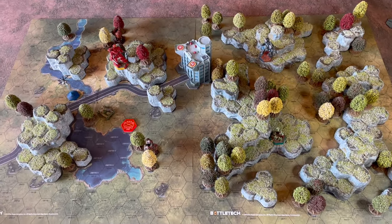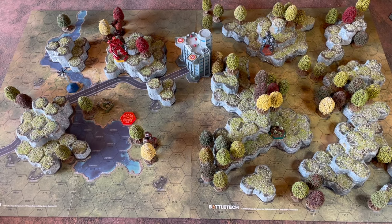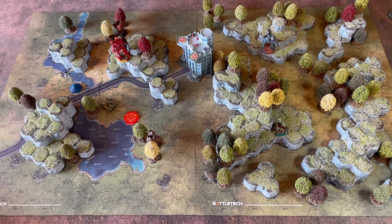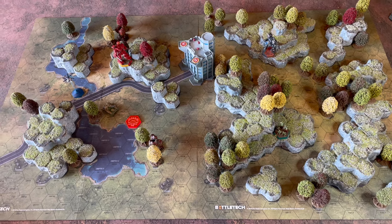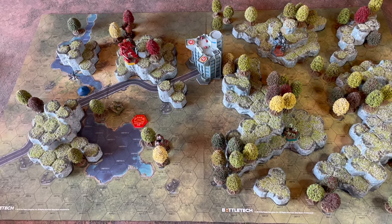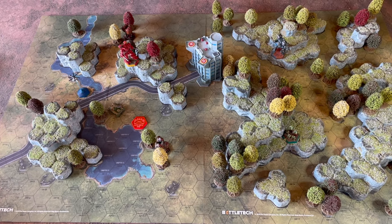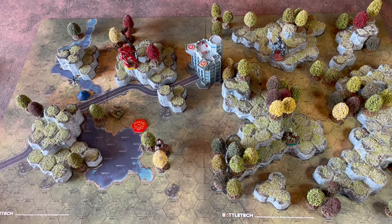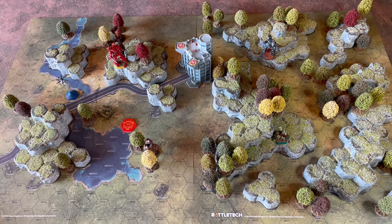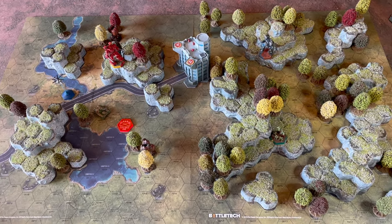Hello and welcome to Stratocast, the Battletech podcast for the UK South East. Today we're going to do a bit of garage tech rules. This question is asked an awful lot: how do the rules of line of sight work? How does the rule of intervening terrain work? And how does the rule of partial cover work? Those are three separate rules and we'll talk about each one individually.